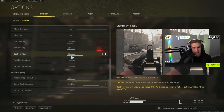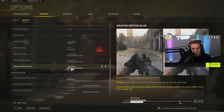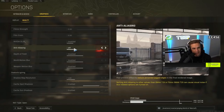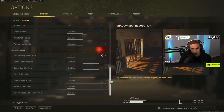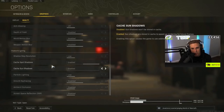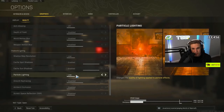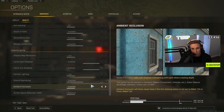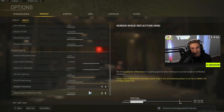Anti-aliasing, depth of field, motion blur — no thank you on any of that. I know a couple people who play with anti-aliasing on one of the first couple ticks, so maybe mess around with that and see if it works for you. Shadow map resolution on low; cache shadow, spot shadows for sun and spot are both enabled. Particle lighting, DirectX tracing — nope. Ambient occlusion — no. Screen space reflections — no thank you.